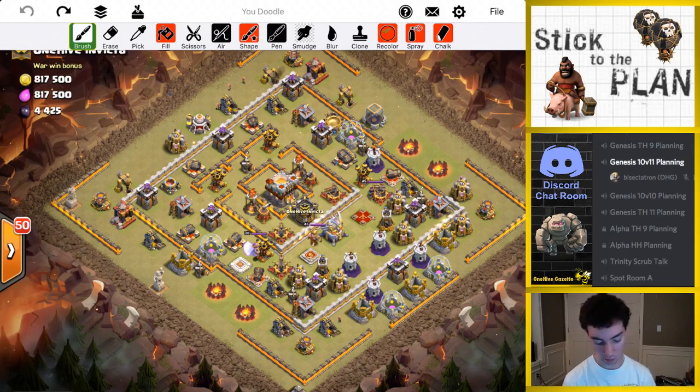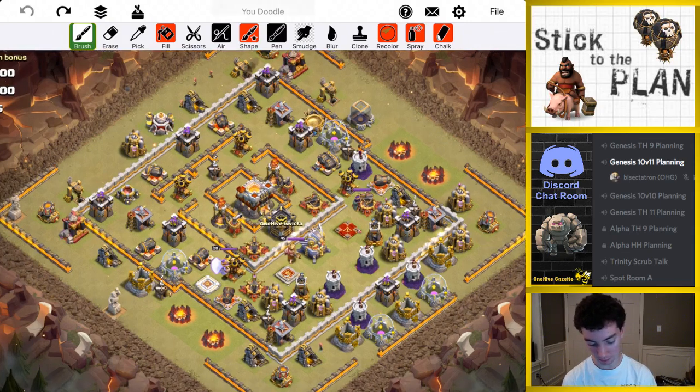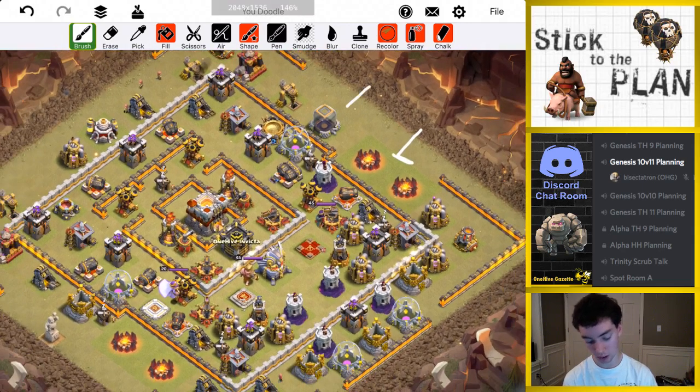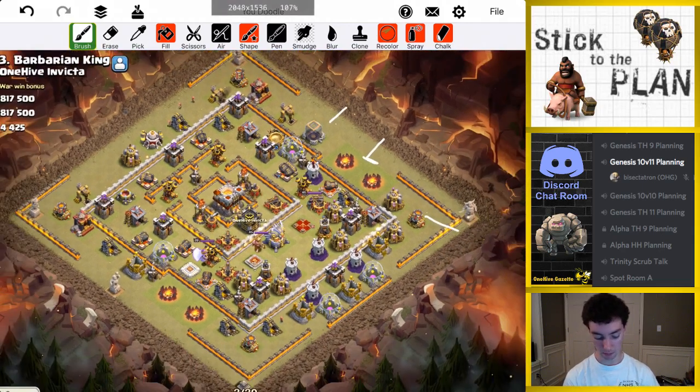Let's talk about how that's going to work exactly. Starting off with just a few troops to snipe stuff — got a minion here that should get those two archer towers, minion like that — should get a little bit of percentage there just sniping some buildings.